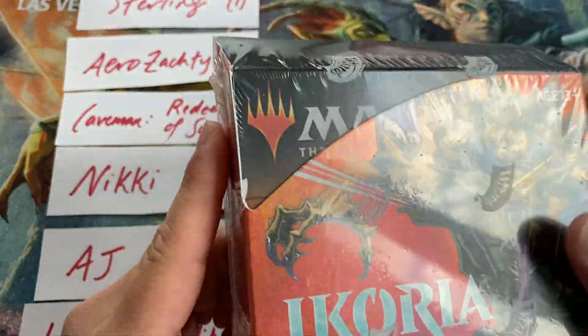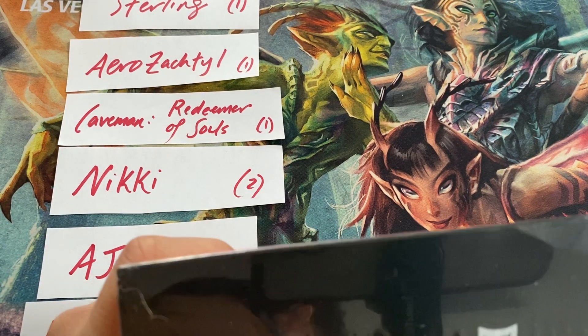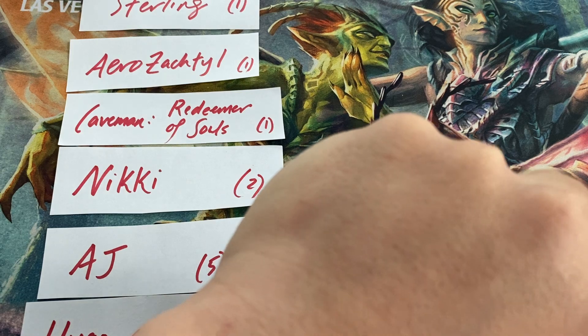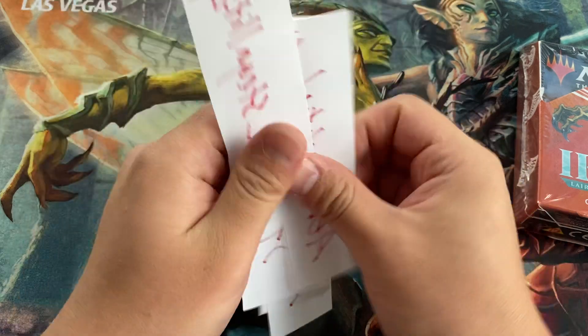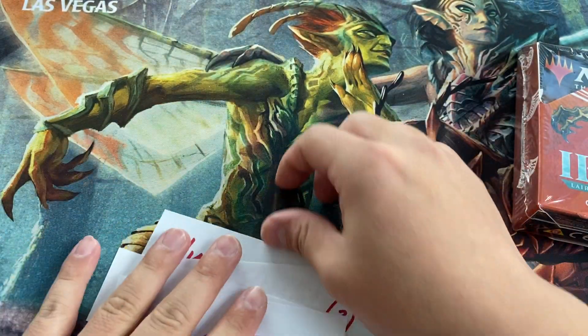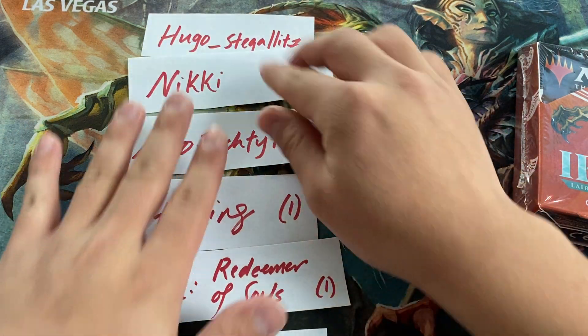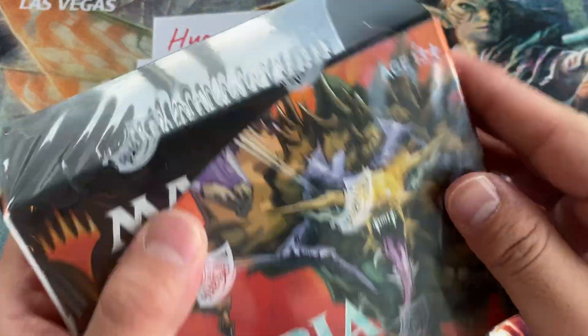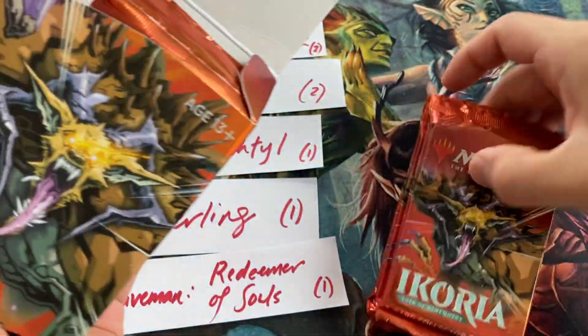That was the giveaway box, but this box is the one that's been sponsored. Let's go ahead and get to work on it — actually, let's do some randomization first. So here are our sponsors, and let's go ahead and crack the box. At the time of recording, today is May 5th, around 7 p.m. here in New York.